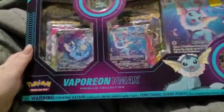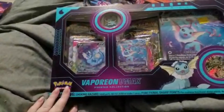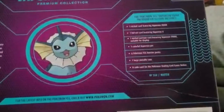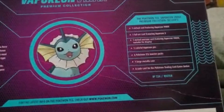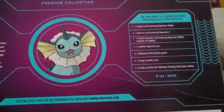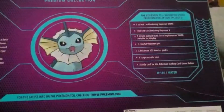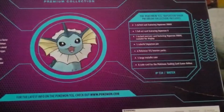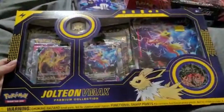Next up we have the Eeveelutions — Vaporeon, Jolteon, and Flareon premium collection boxes. I was so happy to grab these; they were above retail price, which is unfortunate, but we did miss the release and I didn't want to miss them. The person I got them from on Mercari was very, very nice. Here we have an extra card of Vaporeon VMAX — these are all alternate arts. A full art card featuring Vaporeon V, an oversized VMAX, one Vaporeon pin, six booster packs, a tag coin, and a code card.